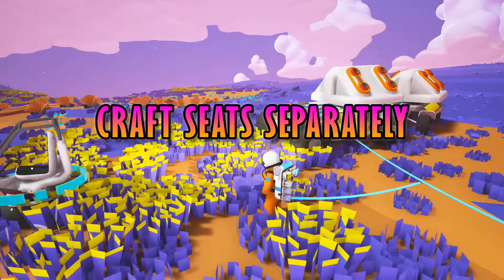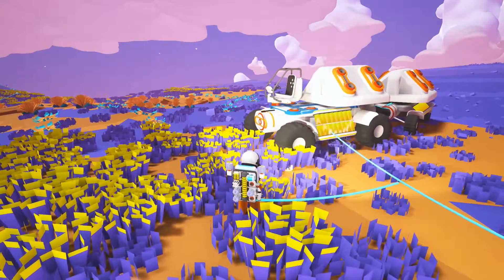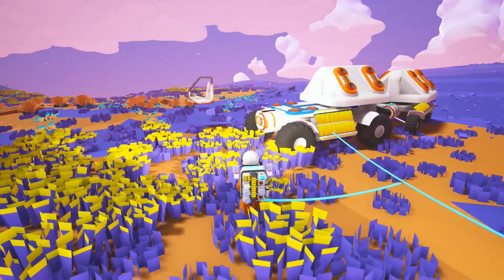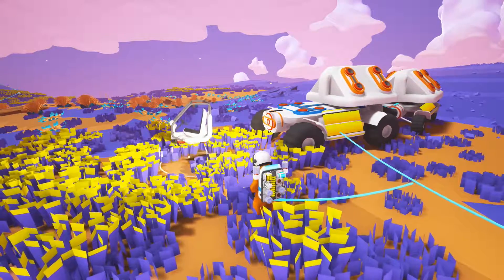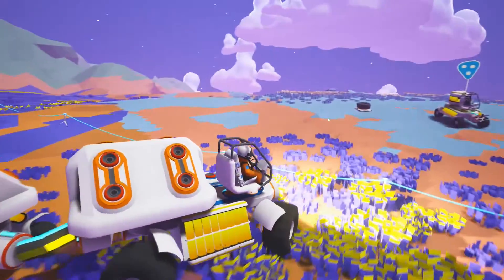Craft your seat separately. If you use the vehicle bay to add a seat to your vehicle it will be permanently attached. If you make the seat in the printer and attach it however, it will be removable at a later date if you ever want to repurpose the vehicle for anything, such as the trailer we just mentioned.